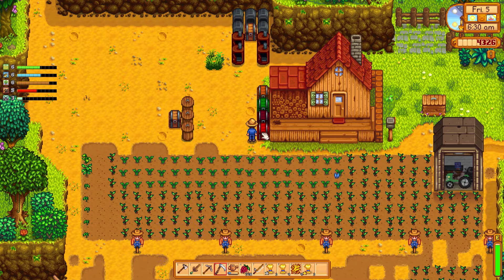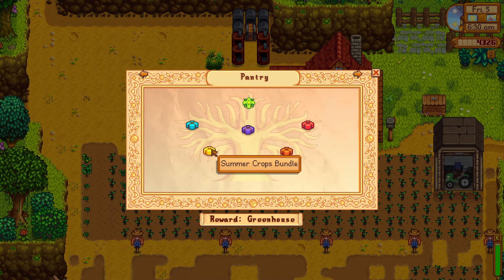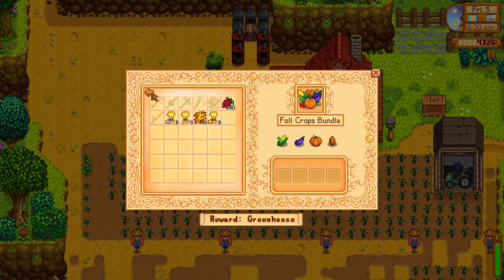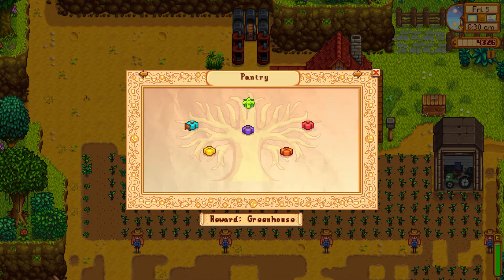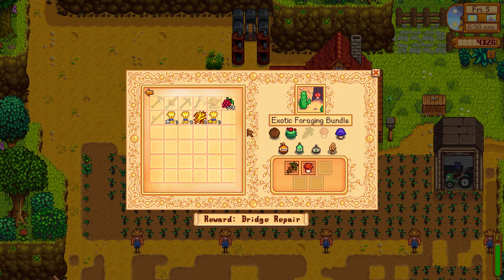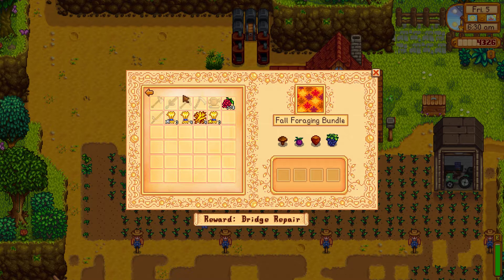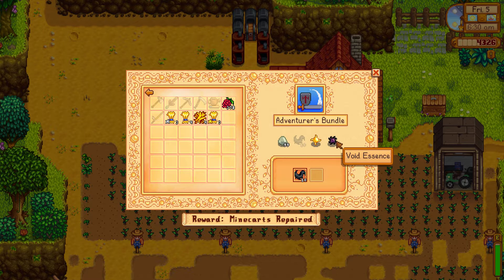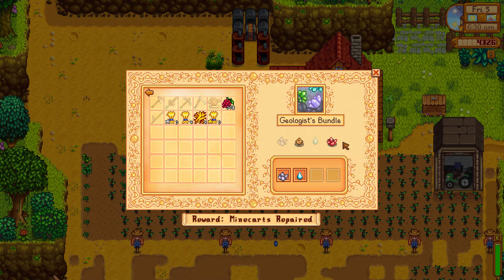I think I need just regular wheat. Artisan bundle? No. I think it's the dye bundle, isn't it? Crafts... No. I almost got this one. I need gold for that, and then an earth crystal and a fire crystal. I should have those. That's something weird to need an earth crystal.